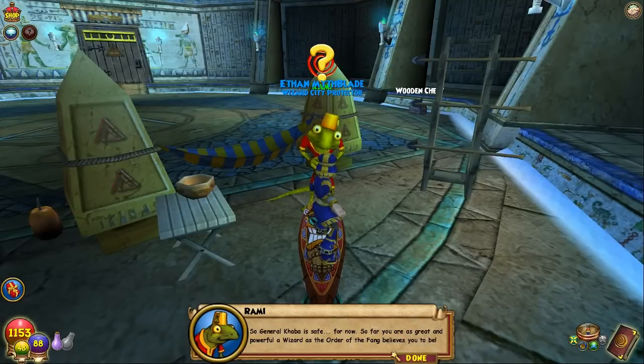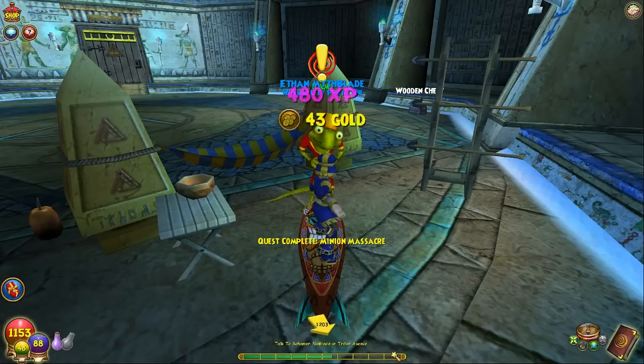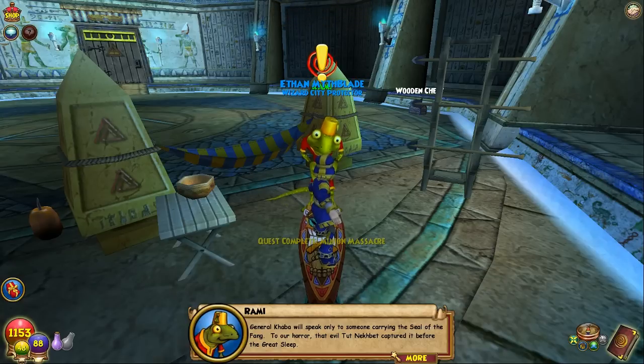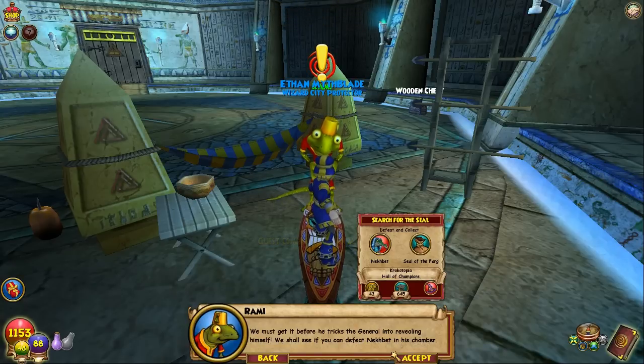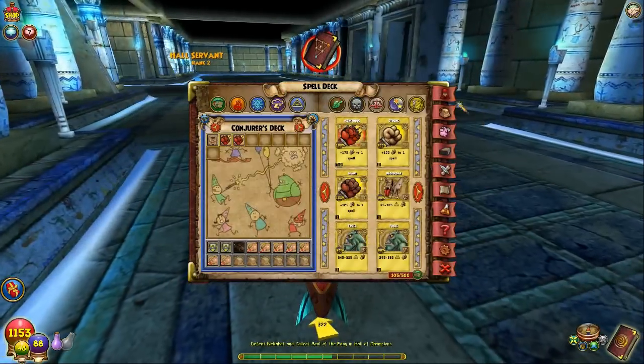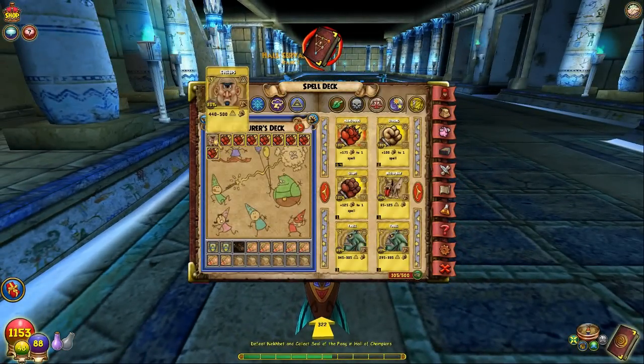So General Kaba is safe for now. 'So far you are as great and powerful a wizard as the Order of the Fang believes you to be.' Amazing. 'General Kaba will speak only to someone carrying the Seal of the Fang. To our horror that evil Tut Neckbet captured it before the Great Sleep. We must get it before he tricks the General into revealing himself. We shall see if you can defeat Neckbet in his chamber.' Okay. So how much XP do we need to level up? Let's put some more TCs in real quick.